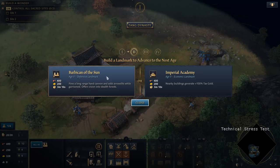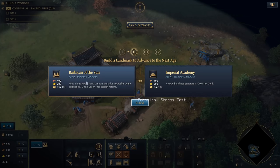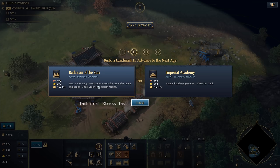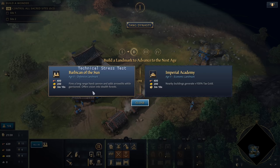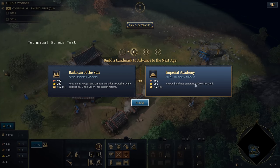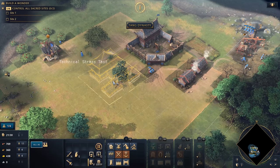It is time to advance to the next dynasty. For that we need to build the Barbican of the Sun and the Imperial Academy. You need to decide on a specialization: defensive/military or economic. The Barbican of the Sun fires a long-range hand cannon, adds arrow slits when garrisoned, and offers vision into stealth forests. The Imperial Academy makes nearby buildings generate 100% more tax gold. We're building the Imperial Academy right here in the center, as we'll have many buildings around it producing taxes.